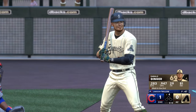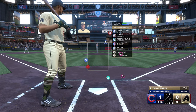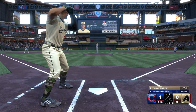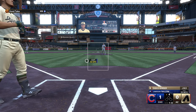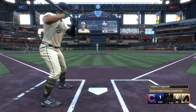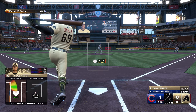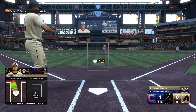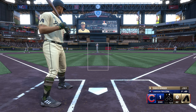Bottom of the fourth, we come back. Cubs are leading 1-0. Nobody out, nobody on. Jamison Tyon still toeing the rubber for the Cubs. First pitch of this at-bat: inside with the cutter, 1-0 the count. Second pitch from him — good four-seamer there, just a smidge behind it, fouled it away. And the count is now 1-1.